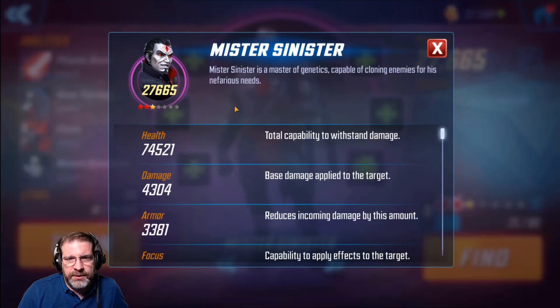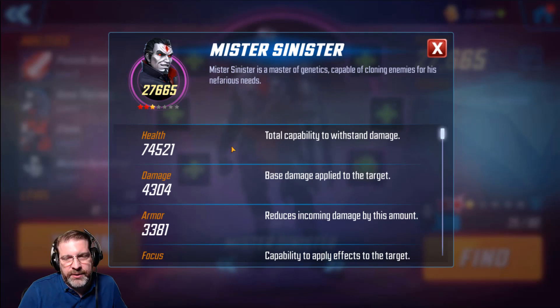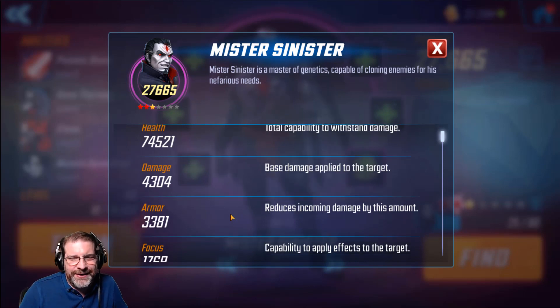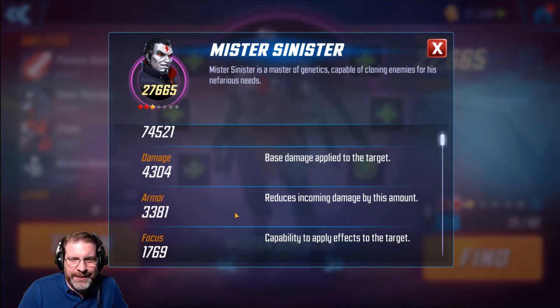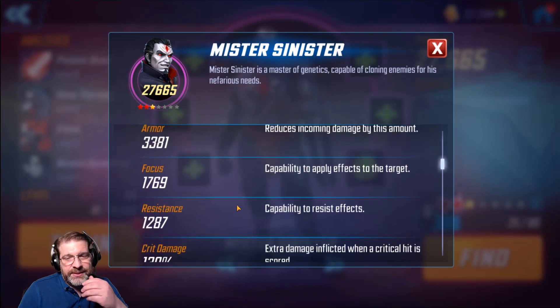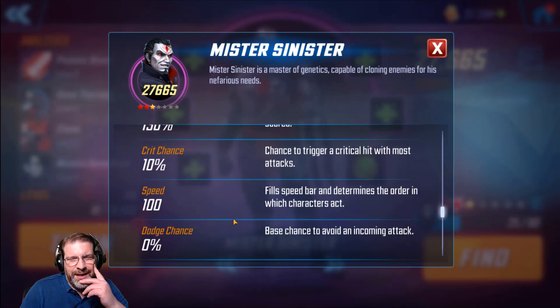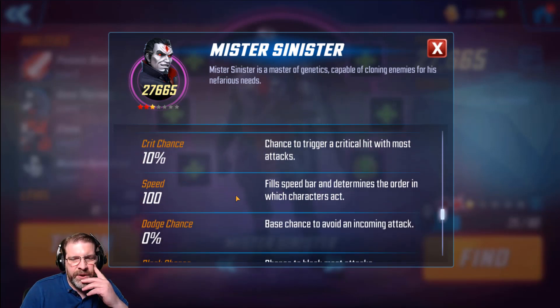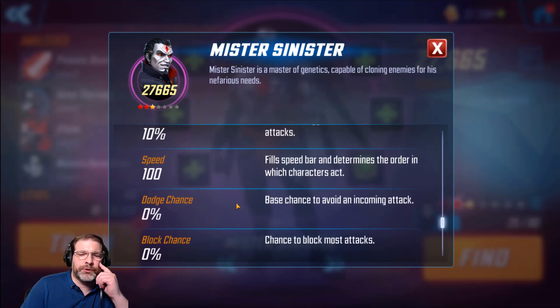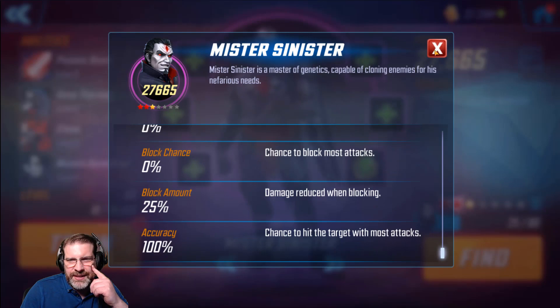Mr. Sinister is a master of genetics, capable of cloning enemies for his nefarious needs. His health is at a healthy 74K. Damage is at 4304. His focus is at 1769. He is a support. His speed is at 100, so it's on the lower end of the speed spectrum. Let's go ahead and take a look at his abilities.